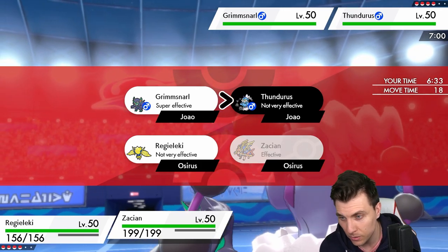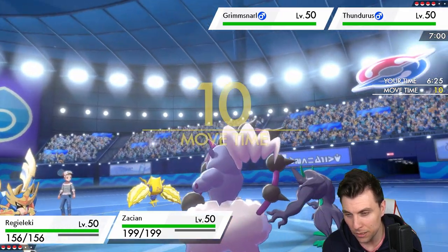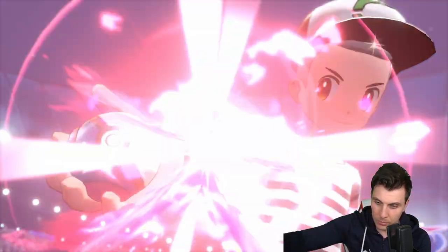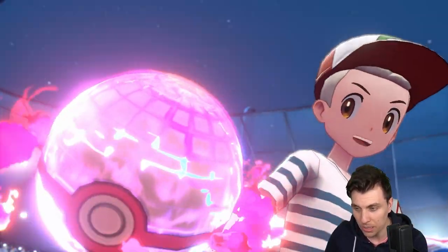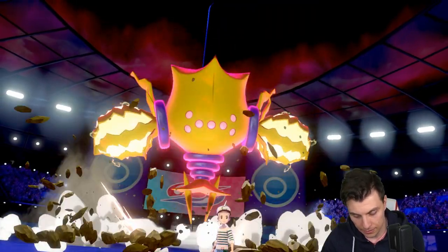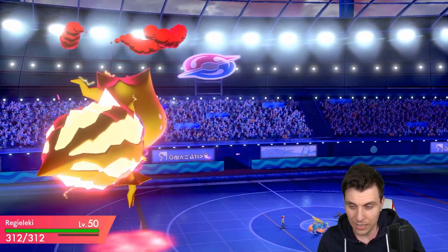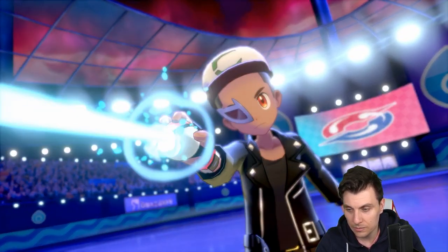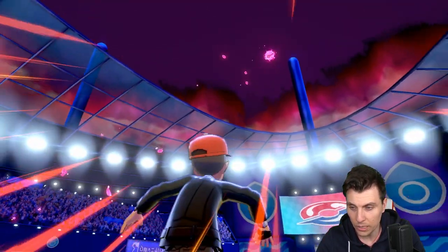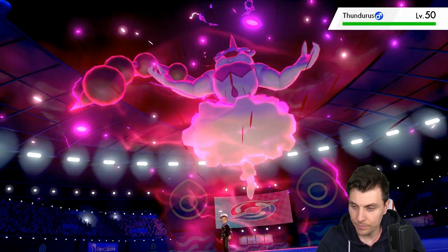We could sub and go for it the next turn — they're going to attack into us though. I think Behemoth Blade is the play, because once Thundurus is out of the way it frees up Incineroar and Landorus to come in and out a lot easier. Primarily, once we get rid of the Defiant user in Thundurus, it should get a bit easier. I'm thinking I'll see Reflect here, maybe Light Screen.